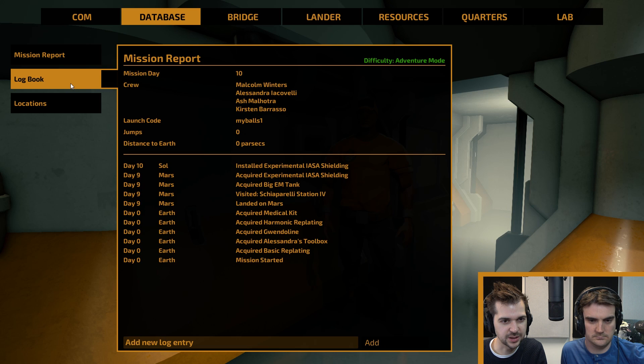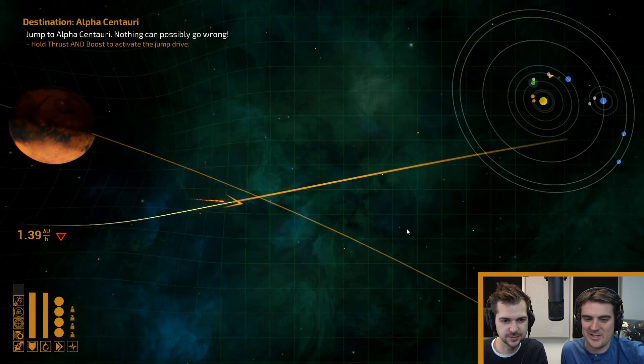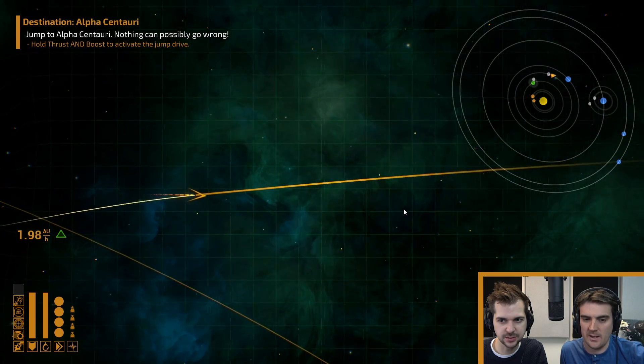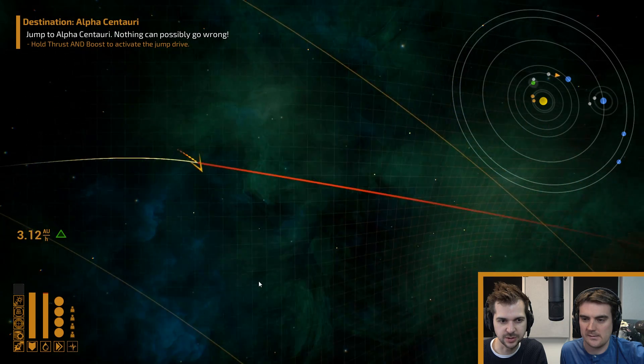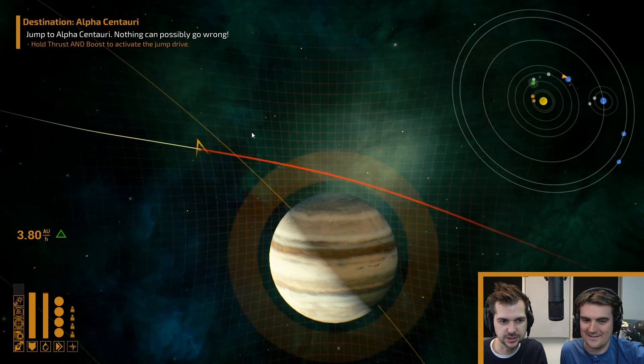We've got a little logbook with our crew. Should we go check out Uranus? This is going to be Jupiter here, isn't it? Yeah, this will be Jupiter — it might be a bit dangerous as well, actually.